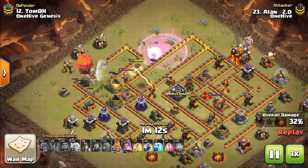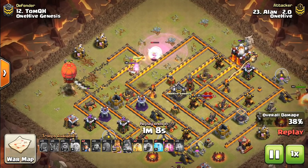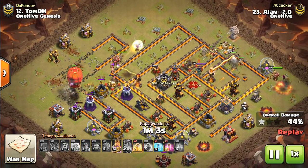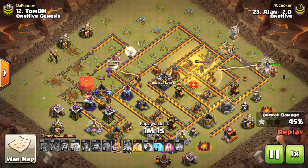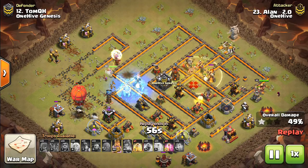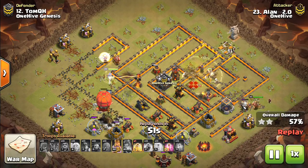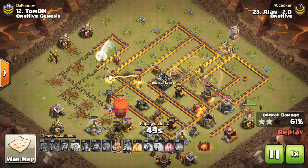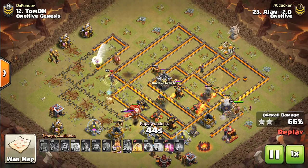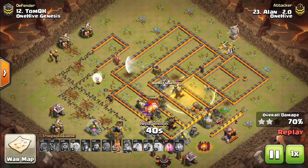One nice use of it is opening up walls for a Queen Charge. That is a very powerful use at Town Hall 10, 11, and even 12. The reason it's better in a lot of cases than a Wall Wrecker: first of all, it opens up more walls. The Wall Wrecker opens up maybe three walls, but this opens up a ton of walls. Better chance your Queen or whatever is being funneled in — even a Kill Squad — will actually go into the base, so it opens things up wider.